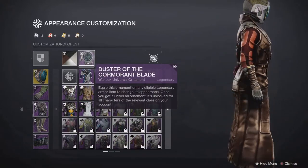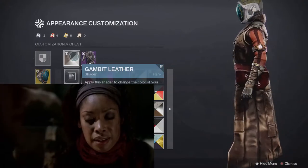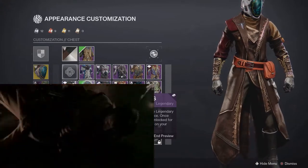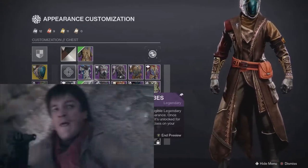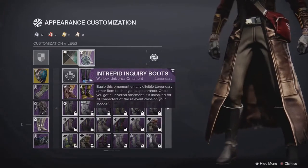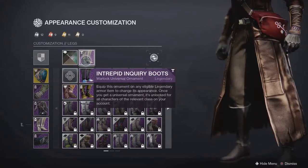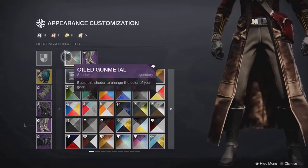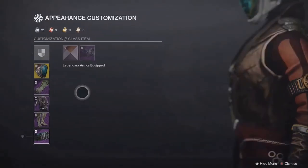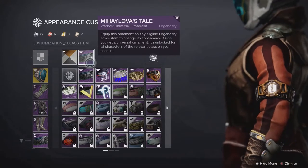For the chest armor I used the Duster of the Cormorant Blade. Throughout most of the show Malcolm wears a red buttoned-up shirt with either a deep red or brown duster — a duster being the style of jacket used to keep dust off ranchers' clothing while traveling on horseback. Gambit Leather makes the main part of this duster a worn brown color while keeping the shirt that distinctive red. Out of everything in this build, the boots took the longest to get right — I went through every single shader on every single ornament until I found Intrepid Inquiry Boots with Oiled Gunmetal. This leaves the pants a nice beige while making the knee-high boots a darker black. For the Warlock Bond, I used Maialova's Tail with Iron Gold, as it looks like an old sensor from an aircraft's dashboard and fits the theme pretty well.